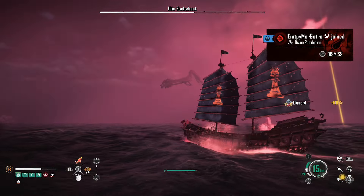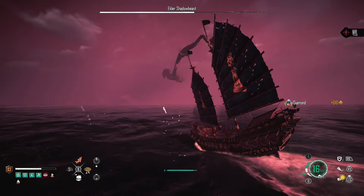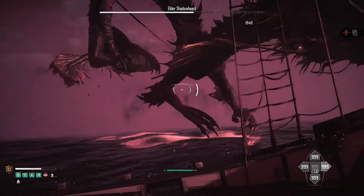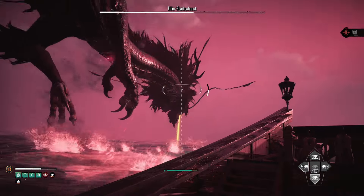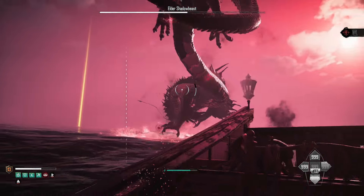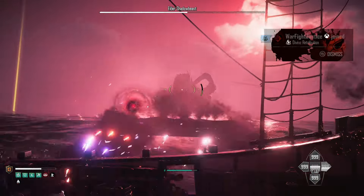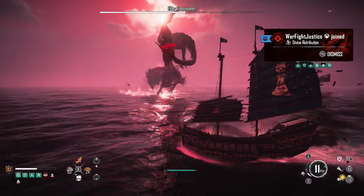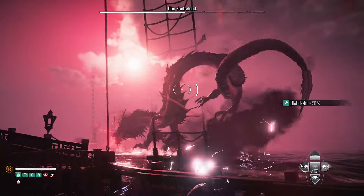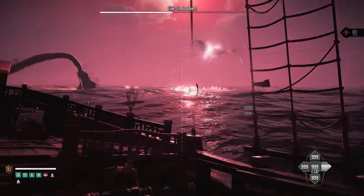I recommend bringing restoration kits — I feel like they're underused but they're super valuable for getting rid of status effects. We got a critical hit there even though I wasn't sure exactly where we hit him. It's a very cool fight; I'm very excited about it, though I do think he's a little bit easy.